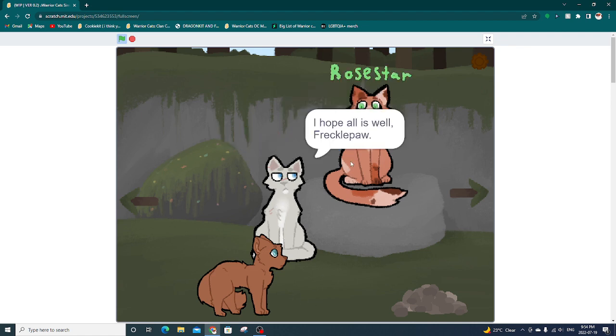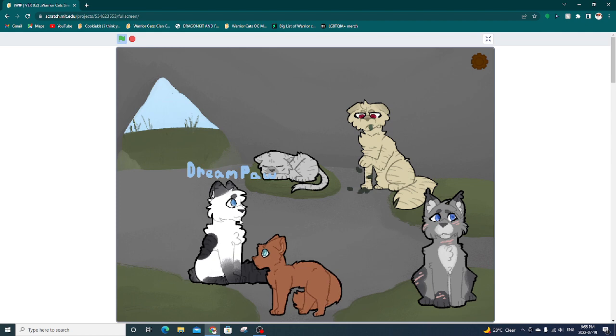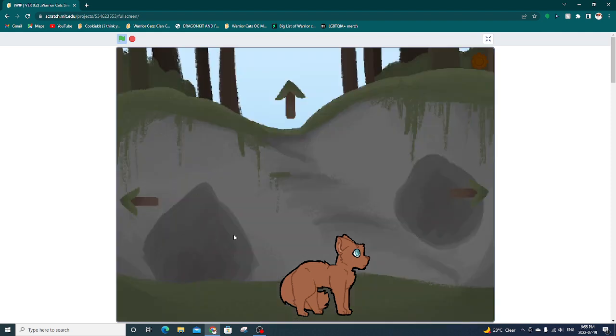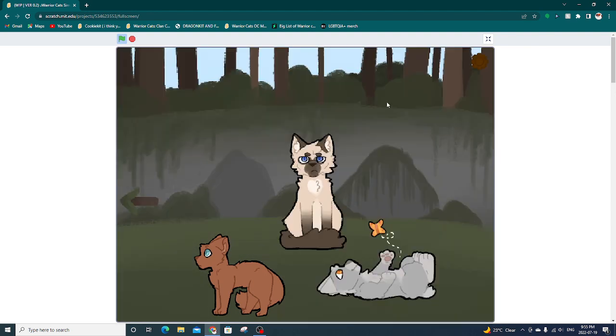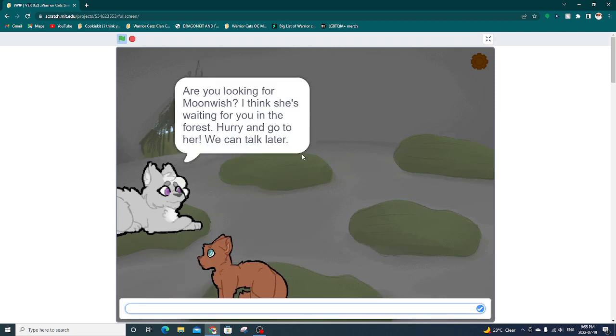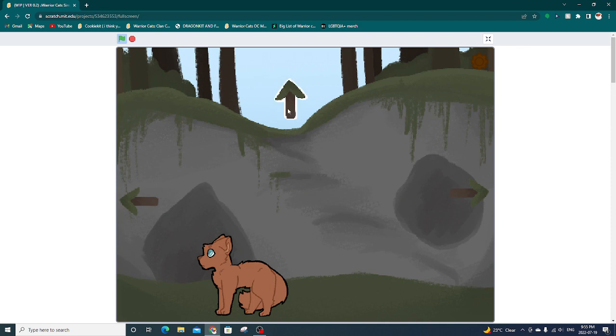'Have a good day Freckle Paw.' Do you just say the same thing all over again? 'Good day Freckle Paw. Hello Freckle Paw. I hope all's well, run along Freckle Paw.' Oh my god you are so annoying, Ro Star. Dream Paw! Nobody likes talking to me — that is what I have learned at this point. I love how I can just sneak into the elder's den anytime I want. Maybe this is as far as you can go in the story. 'Are you looking for Moon Wish? I think she's waiting for you in the forest, hurry and go talk to her — we can talk later.' Okay, mother. I will see you later.